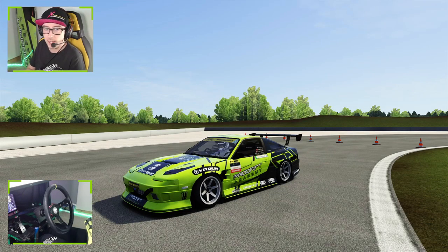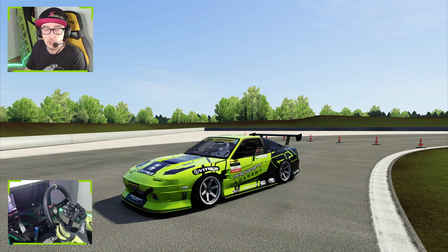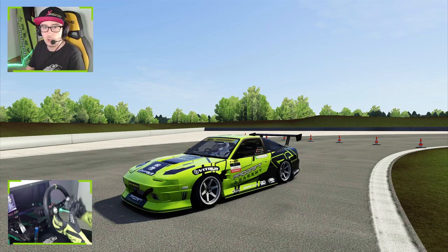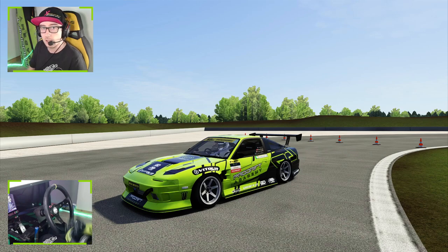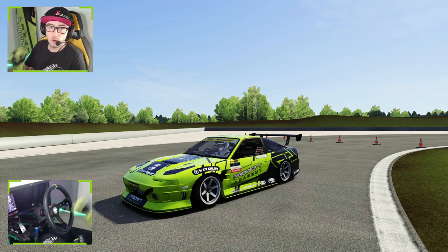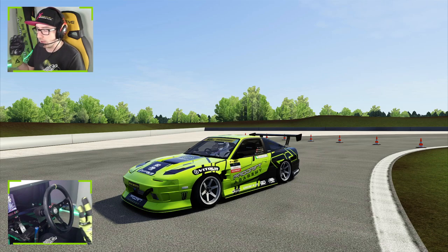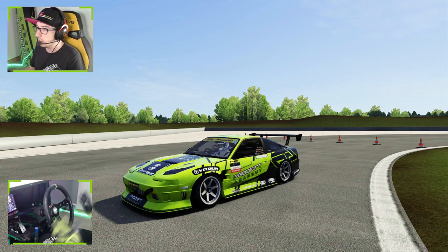For the first car we've picked is the World Drift Tour 180SX. Now this car is a bit of an old school car. If anyone is aware of the whole competition drift scene in Assetto Corsa, you might know that the World Drift Tour team has been quite well known for developing high tier competition and even street cars. But this is one of their older mods — a 600 horsepower SR20 that revs out to like 9500 RPM. It's all screamer. I freaking love it.